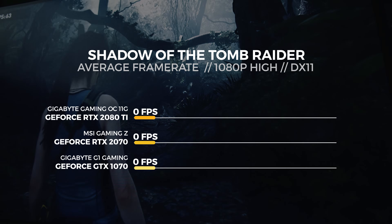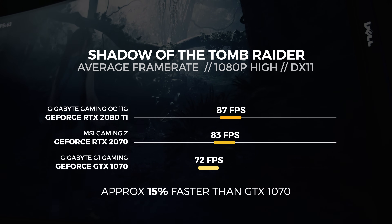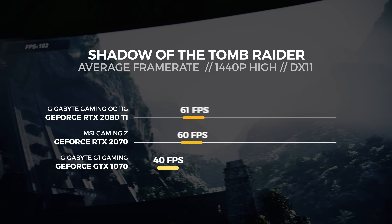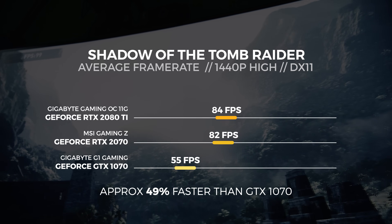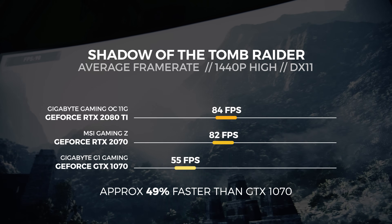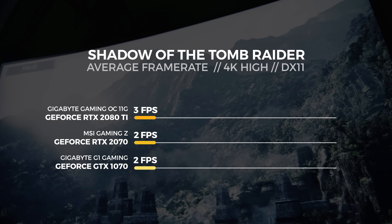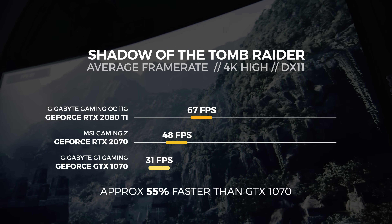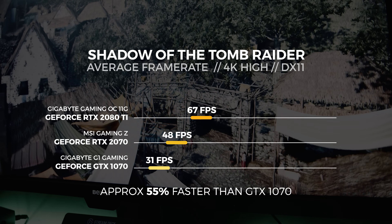We're only going to be talking about average frame rate across all resolutions. For the 1080p test in DX11, the MSI RTX 2070 Gaming Z got an average of 83 fps — around 15% faster than the Gigabyte GTX 1070. For the 1440p DX11 test, it scored 82 fps, around 49% faster than the GTX 1070. For the 4K DX11 test, it scored 48 fps, around 55% faster than the GTX 1070.